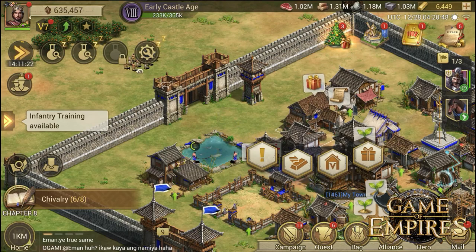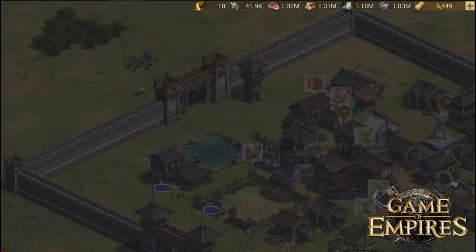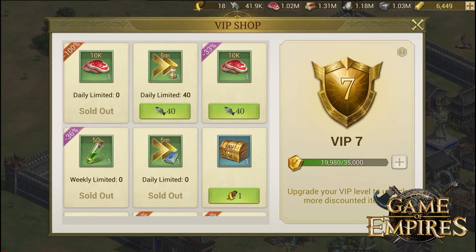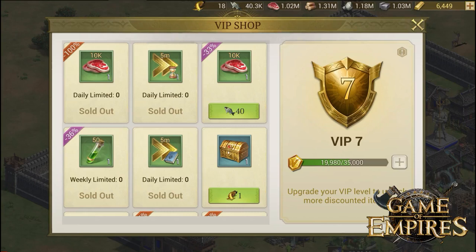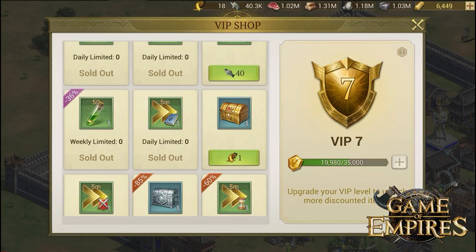You can assign three villagers to fish for you — they will keep fishing for a long time, and every time they are successful they will generate fish and resources. You can then go to your VIP shop and exchange all of your fish for an infinite supply of meat, or get an insane amount of speed ups every single day. You can save them up and use them in any specific event to get buffs, items, or whatever you want.